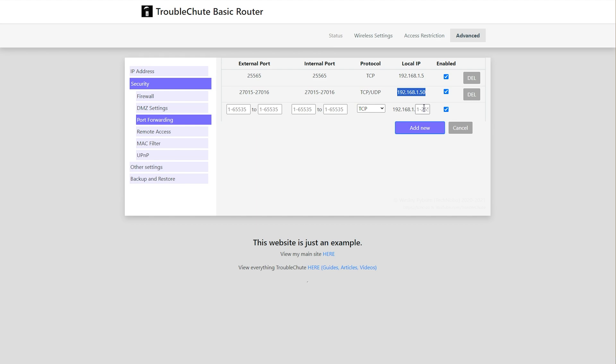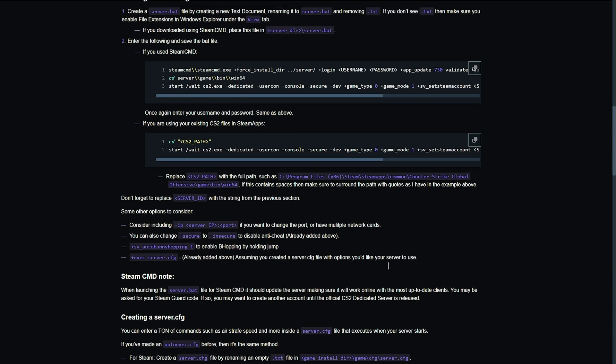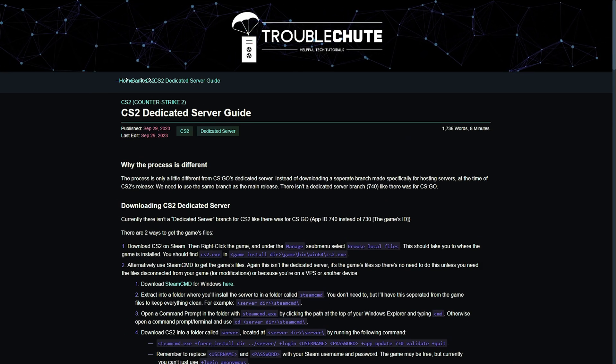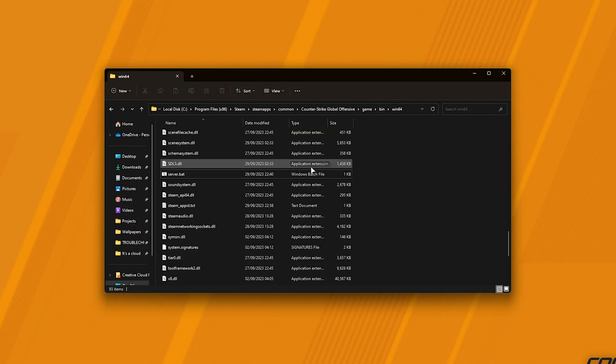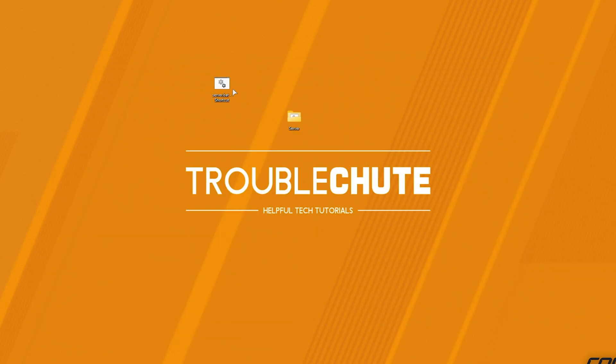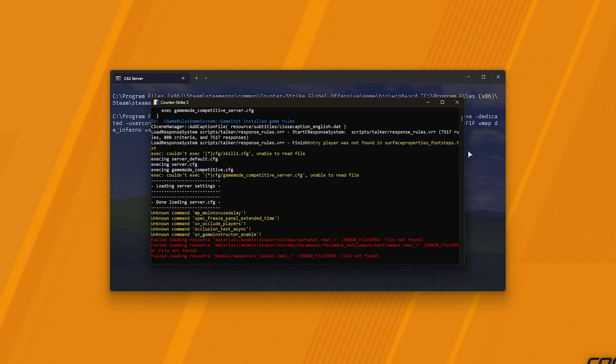If you need more information on port forwarding or multi-router port forwarding, you'll find guides linked in the description down below. At this point we've now successfully port forwarded our server, allowed it through our firewall, set up a server configuration file, and even an auto updater if you're using SteamCMD. All that's left is to run your server and get some friends to join. It really is that simple. As long as you have your server running, other players will be able to join it. And if you don't like finding your server.bat file every time, hold Alt and drag the server.bat file onto your desktop to create a shortcut. Then you can simply name it 'CS2 server', and every time you double-click it, it'll start up your server.